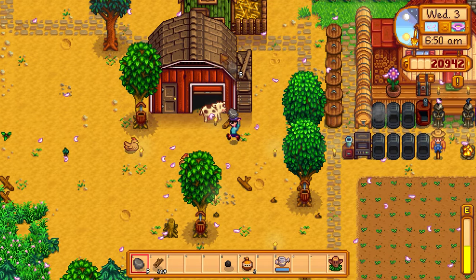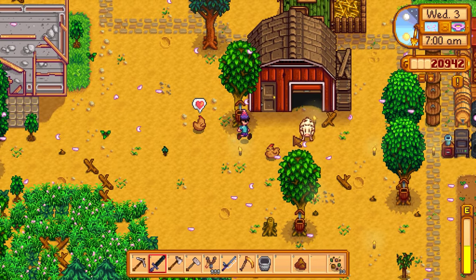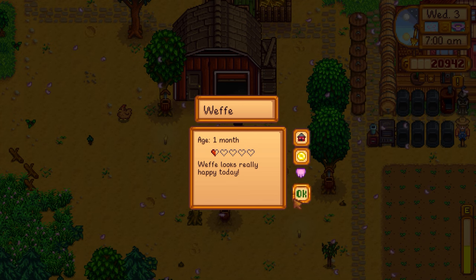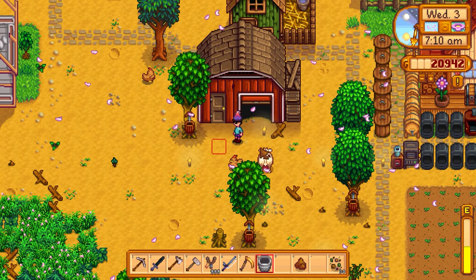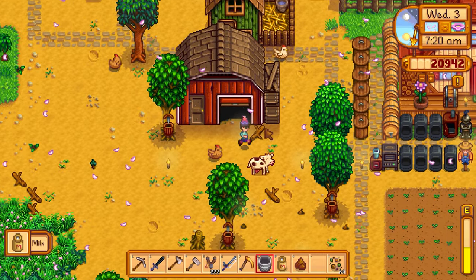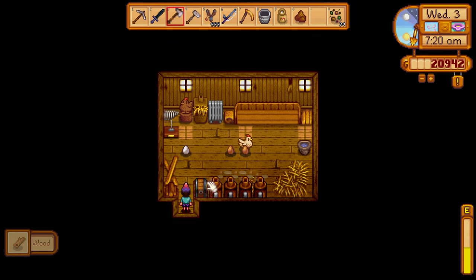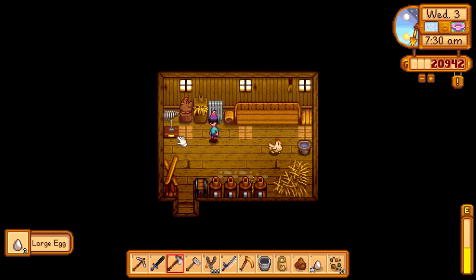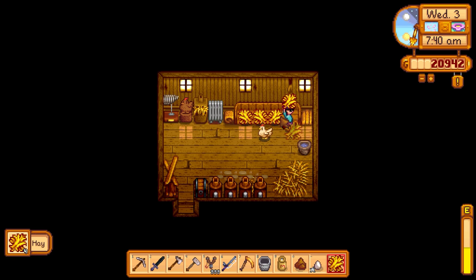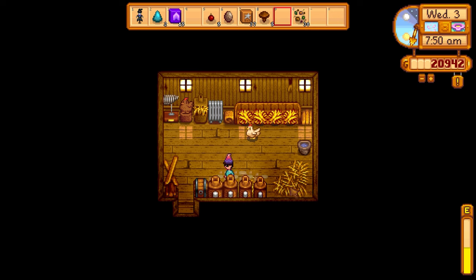Let's milk the cow — got it, that worked. And I need to pet all the chickens. You guys said there might be an egg behind the fence, so I'll move it back just in case. There's an iridium egg! Do we get iridium mayonnaise from that? You guys also said to make a cheese press — we need wood, hardwood, and copper. Let's go get the ingredients.